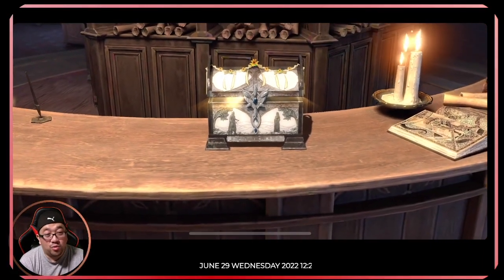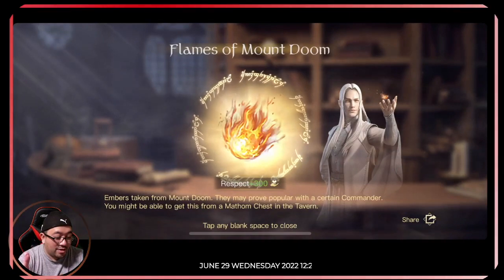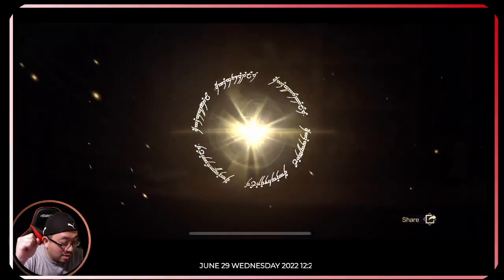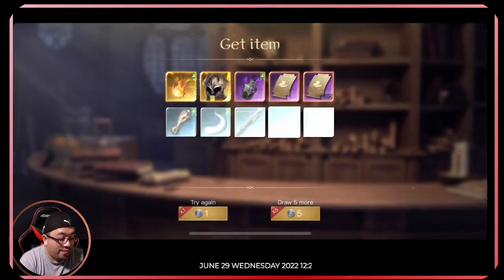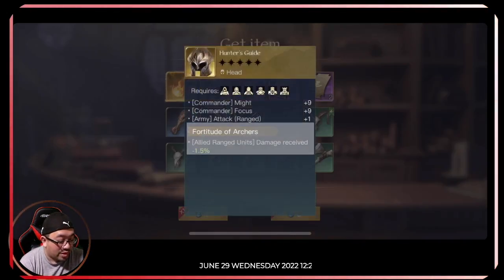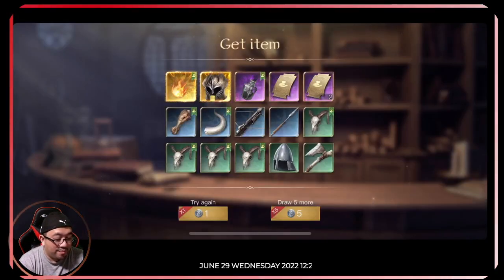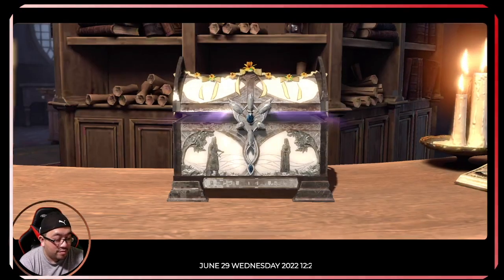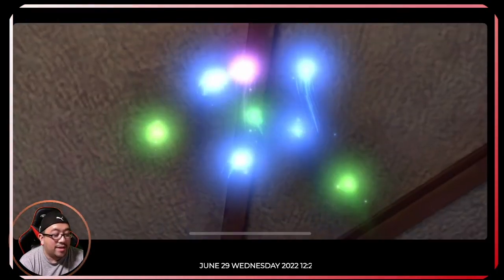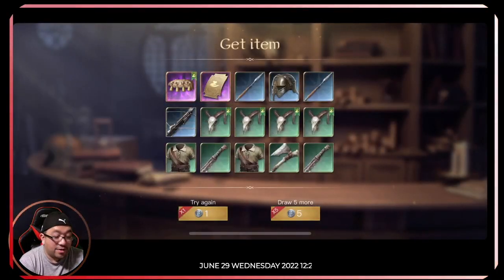Another gold item. Okay, we take that. Hunter guy, all right. That's my second one there. Letter please. All right, another secret — okay, we take that.